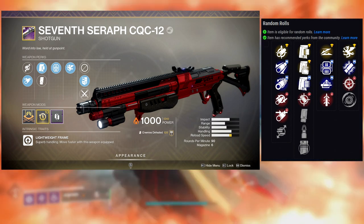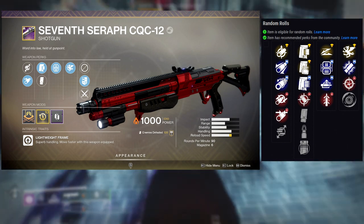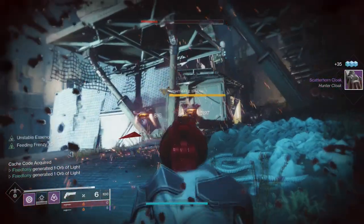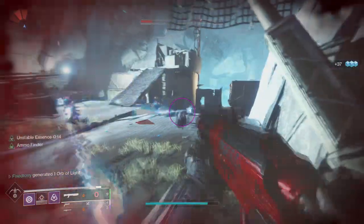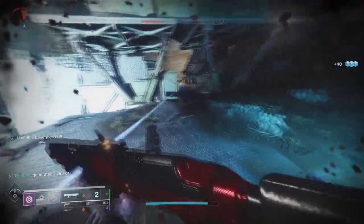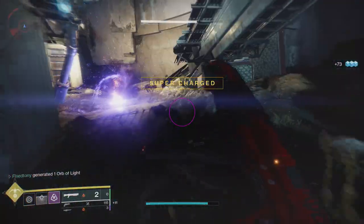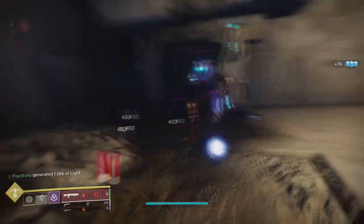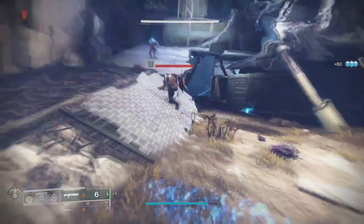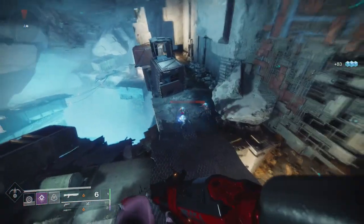For PvE, this is where it gets really awesome — you can do Vorpal Weapon or Trench Barrel with Lead from Gold. Hands down, do Lead from Gold. I have an entire build revolving around Lead from Gold; I essentially never have to reload my kinetic weapon because it has Overflow. The god roll I did not get was Assault Mag, Lead from Gold, and Trench Barrel — I have it with Vorpal Weapon but not Trench Barrel. I hope they fix Trench Barrel one day. This shotgun I cannot recommend enough — it's amazing.